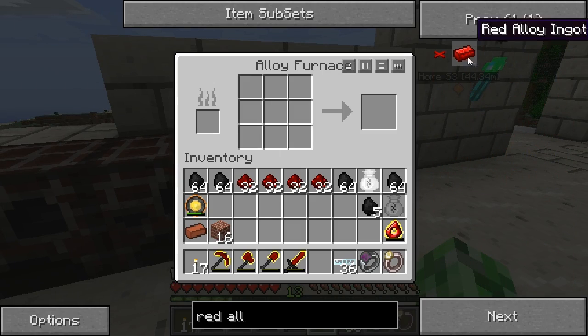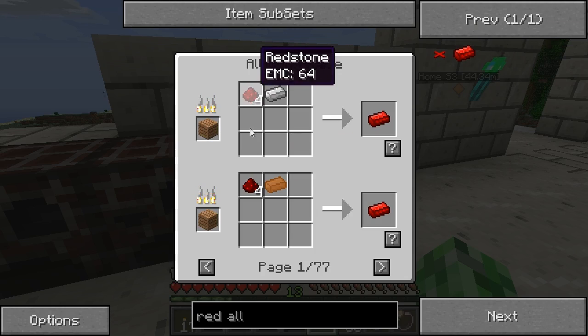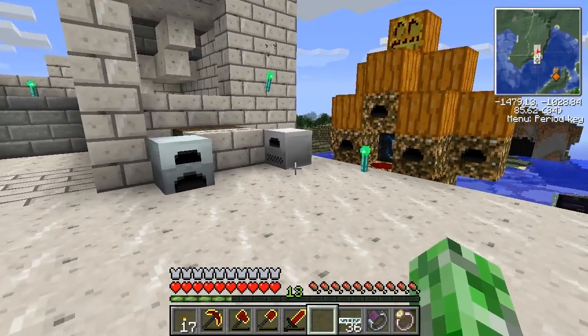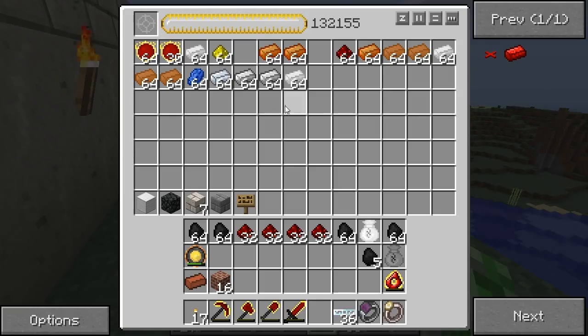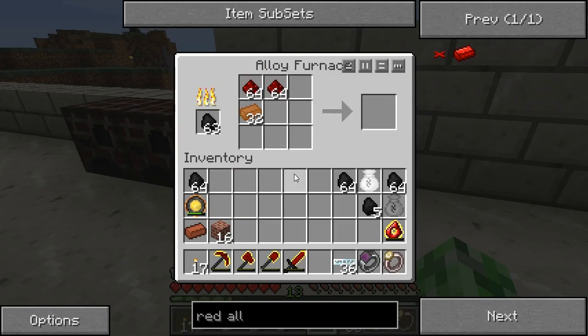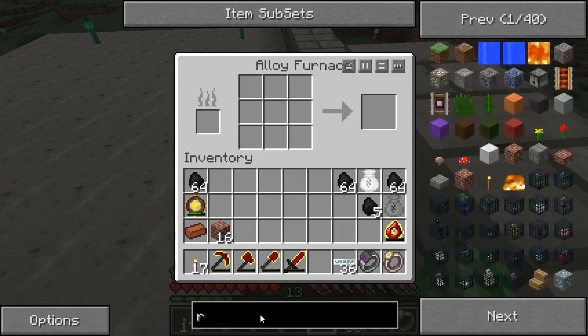First I'm going to make some red alloy, which is either some iron or some copper with redstone. I think I'm going to trade my iron for some copper — actually I have plenty of copper, so that should be enough for one batch. I'll get that started in this furnace with a stack of charcoal, and queue up some red alloy.